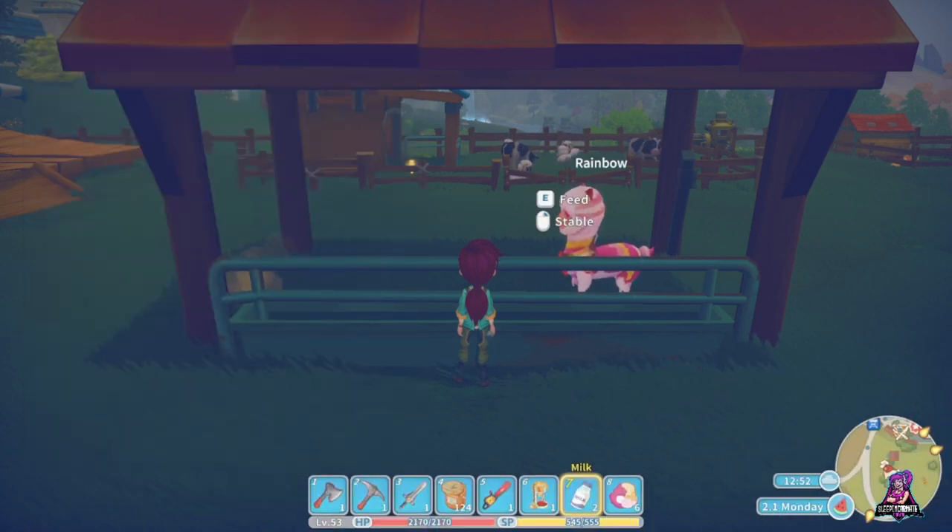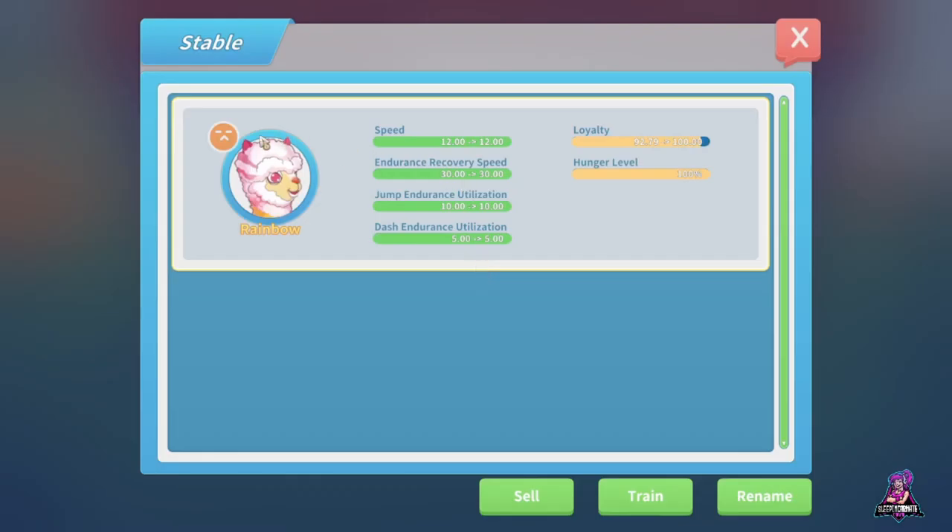I can go to the stable and get the stats. Right now they're not very happy with me, not very loyal, because I haven't been petting them or feeding them lately. These stats start at a lower value and then max out as they go.